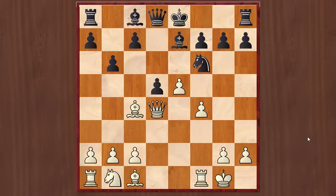But instead of capturing the knight here, White played Rook to b5 check. This is also winning for White. But here Black should have gone for Nd7, just to save his knight.